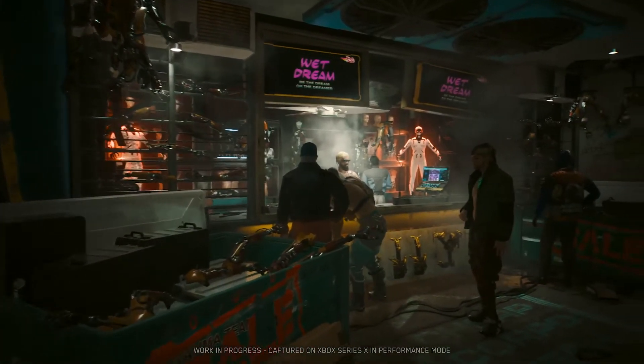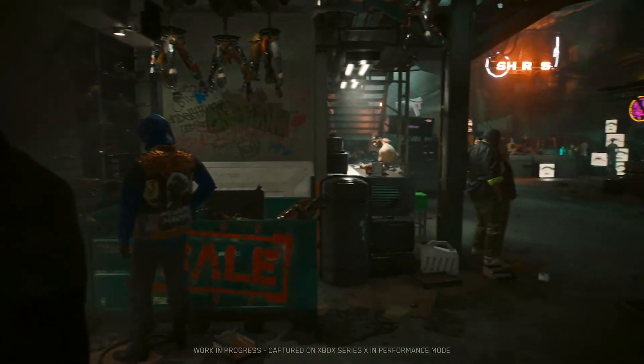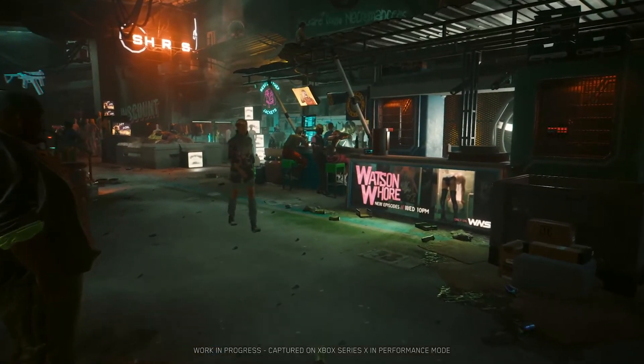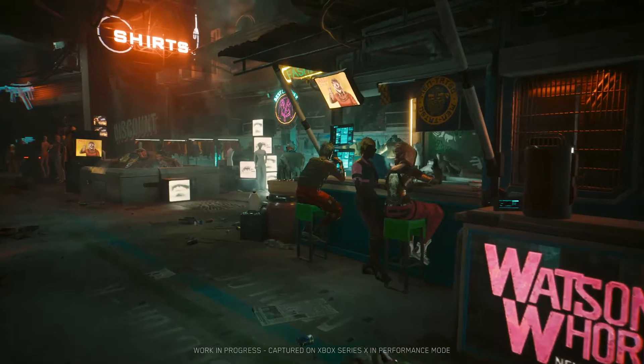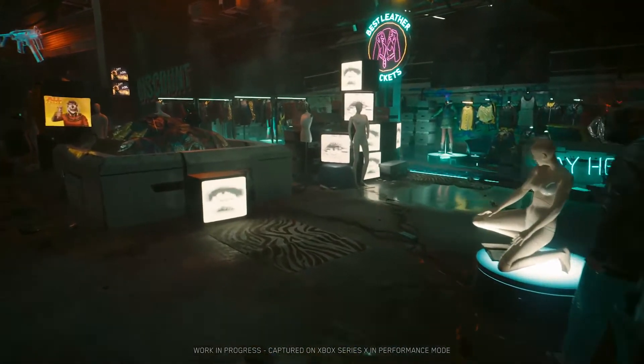A new cyberware capacity system lets you push your body to the limit and gives you new abilities to deliver more thrilling gameplay experiences — like the air dash, the ability to see enemies through walls, or change your appearance to lose the heat.